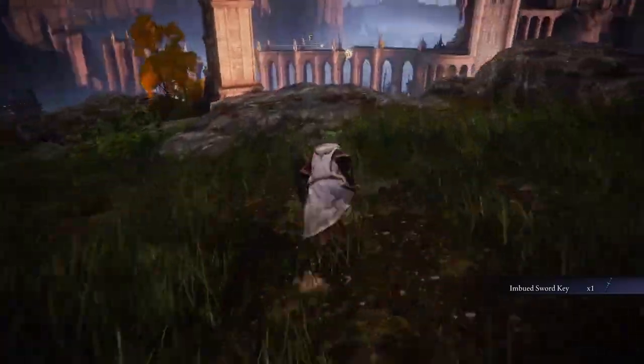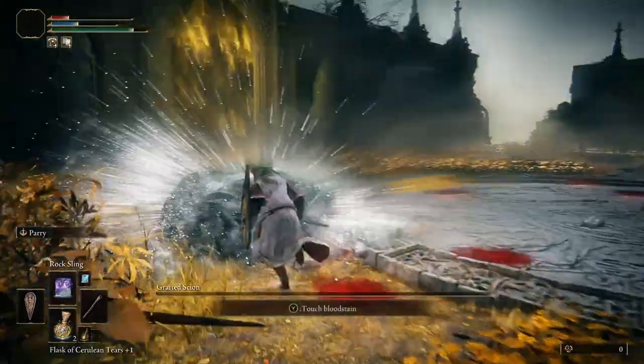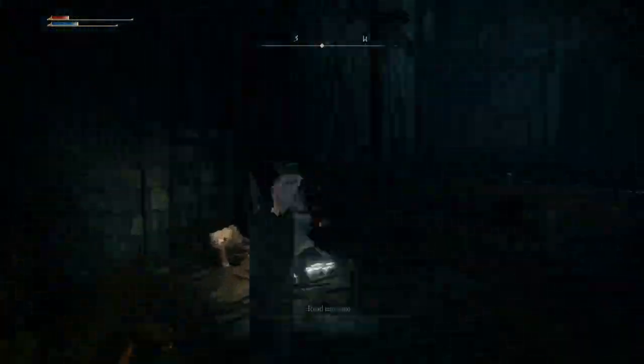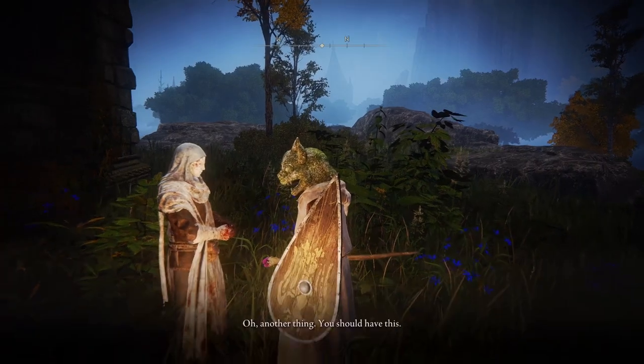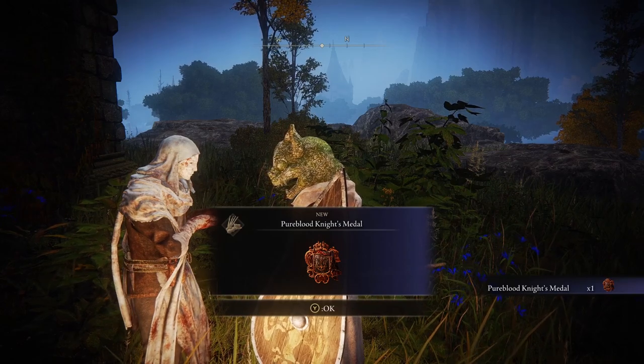Use a portal close by to bring you to the tutorial area. Kill the boss. Go to the dead maiden in the church and get Lord of Blood's Favor from her. Go back to the Rose Church and talk to him until he gives you the Pure Blood Knight's Medal.